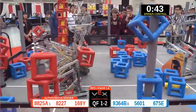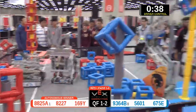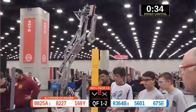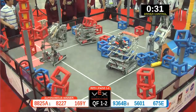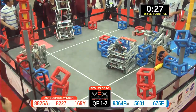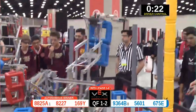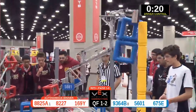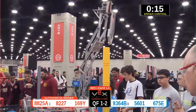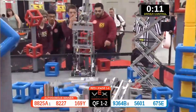Meanwhile, alliance 8825 — the captains building up 8 red cubes tall. We're going to run out of red cubes before we know it. Blue's making an impressive debut here, though. They're going to add and make four blue cubes on there. Their skyrise building up higher and higher and higher.